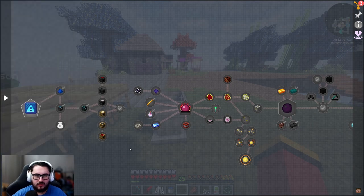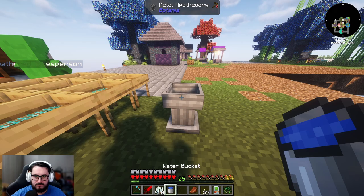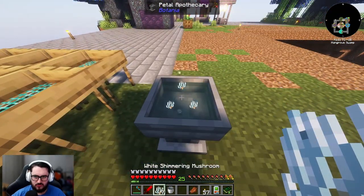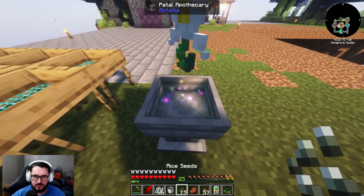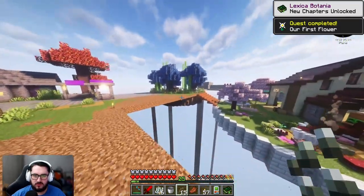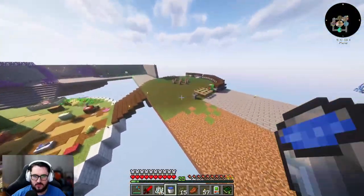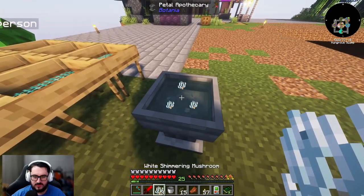Looking at Project E, the starting area looks pretty simple, but we're going to need mana steel, so I might as well start with that this episode. That's pretty simplistic - Botania, put a water bucket in there easy enough, then throw four of those in. All you need to do is add a seed - got some rice seeds here - and that instantly allows me to have our first pure daisy. I actually want an infinite water source over here.